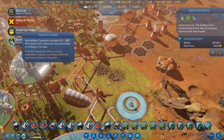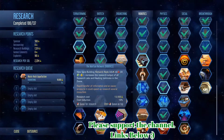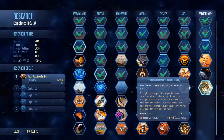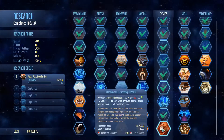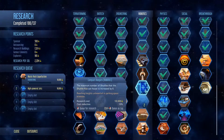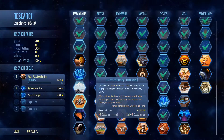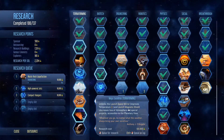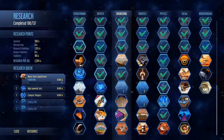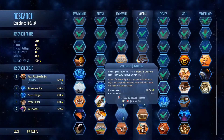Research complete - 'permits pulses which reduce the dust accumulated on buildings in its range.' We are burning through this research now. So we probably need to queue up some more stuff. Mission auto regulation, high powered jets, compact hangers maybe. Mega satellites - I don't know about these other big things. Rare metal extraction production increase - let's do that and then that one. Cool, that'll keep us going.